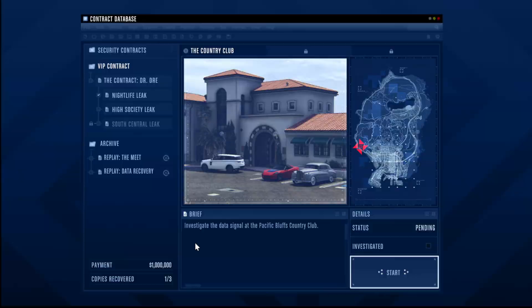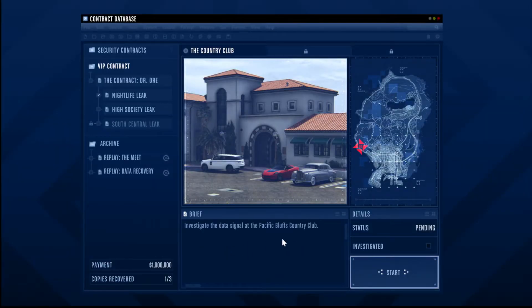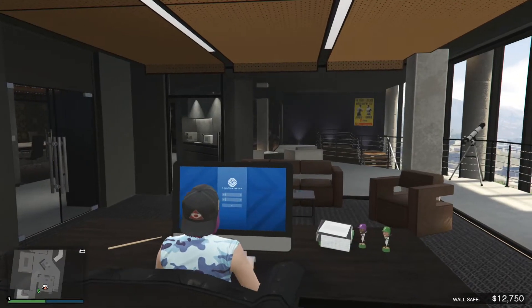Using the computer at your agency office, select High Society Leak and then select Start on the Country Club mission.